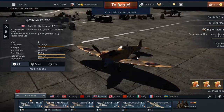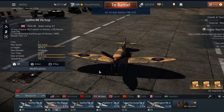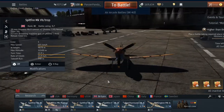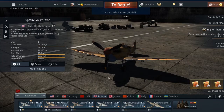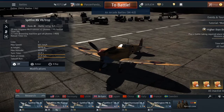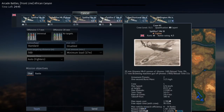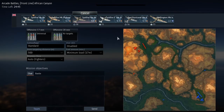We're going to an air arcade battle with the highest battle rating of 4.3 on British aircraft — mostly Spitfires, one Wellington, and a Sea Hurricane which has cannons and is fairly powerful. My favorite Spitfire is actually the Spitfire F Mark 9.